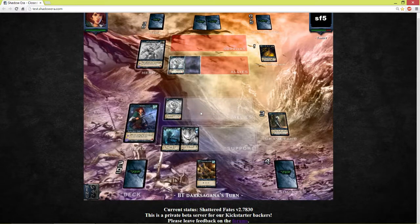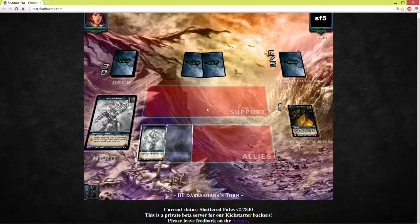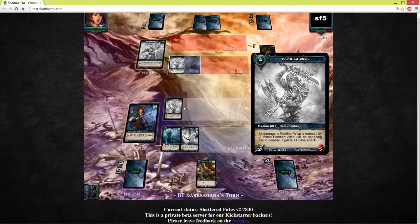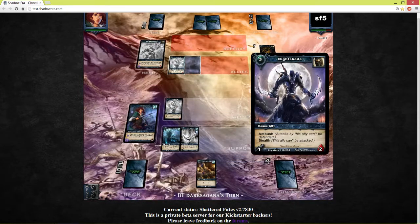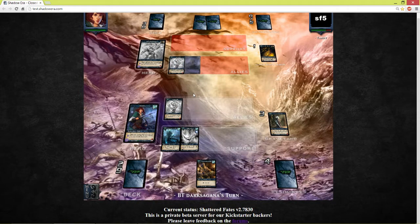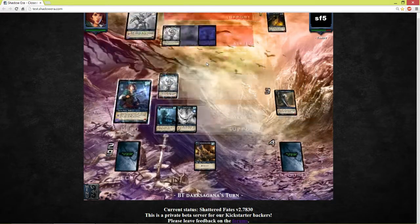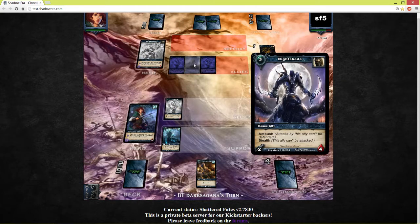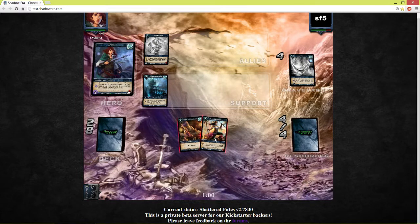Let's regain board control ASAP. What is he doing? He's going to target one of his allies — he's thinking about which one to target. Target out from the ambush — oh, that's pretty nice. He gets plus 2 attack and plus 1 health. Nice.